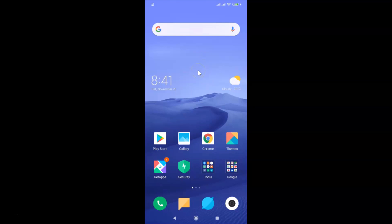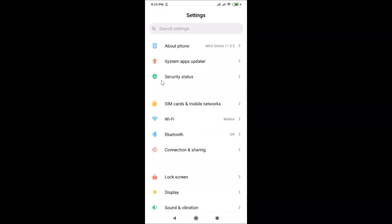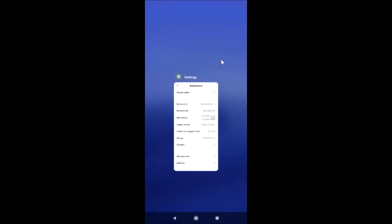Let me open my Settings app and tap on 'About Phone'. You can see here I have MIUI Global 11.0 installed on this Redmi Note 7 Pro device.